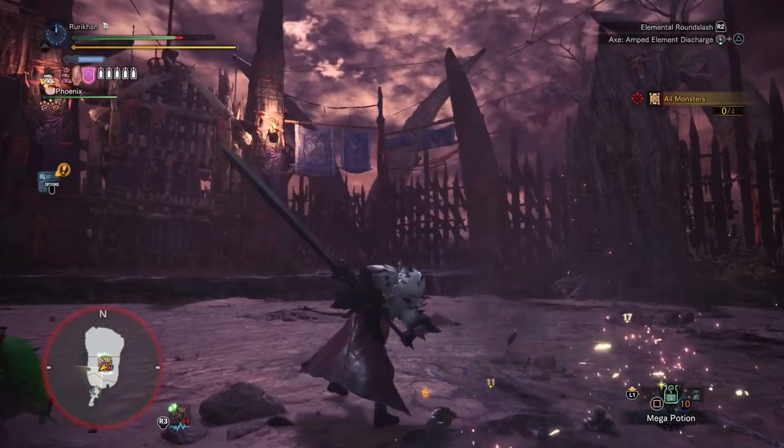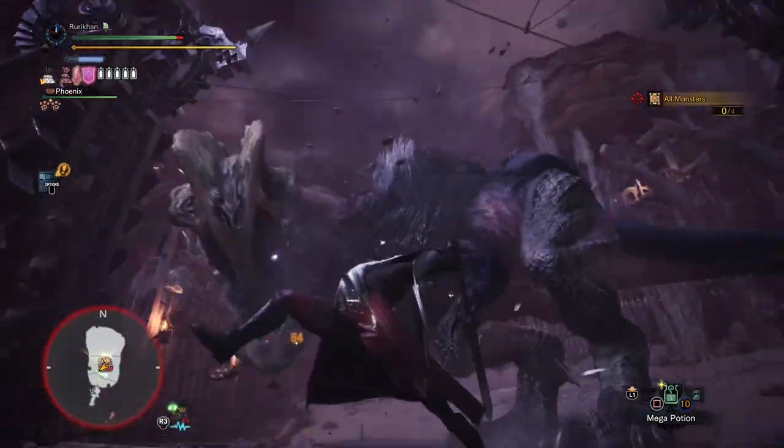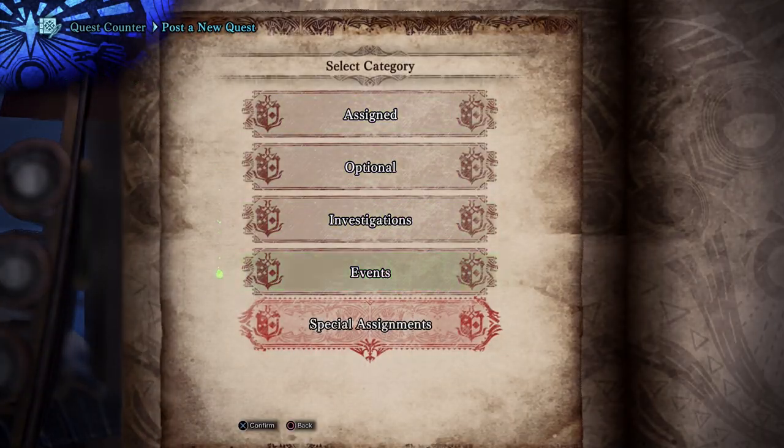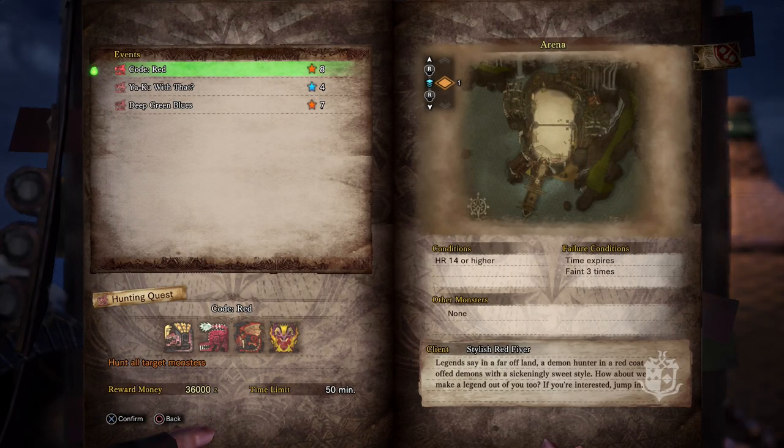Anyway, continuing onwards — how do you do this? Well, go to any of the quest boards in the game or speak with your handler. Go to post new quest, scroll down to events, and look for a quest called Code Red.